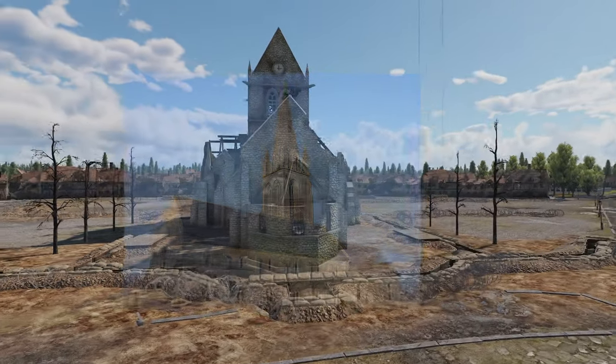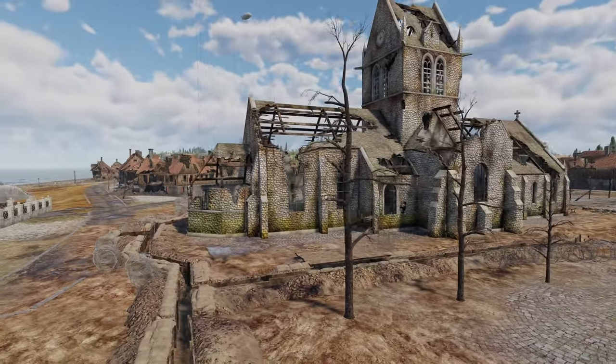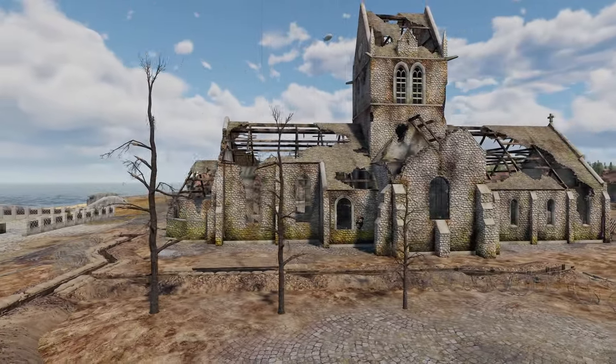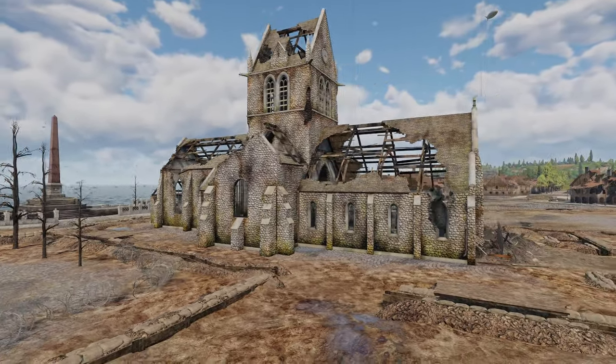The more recent map additions have been fictional and transitioned towards more modern settings to accommodate the addition of modern vehicles. The map we're looking at today, Normandy, is a historically accurate depiction of the town and surrounding area, excluding the scale.